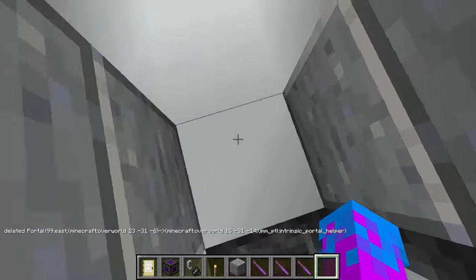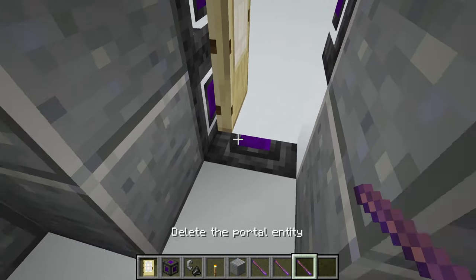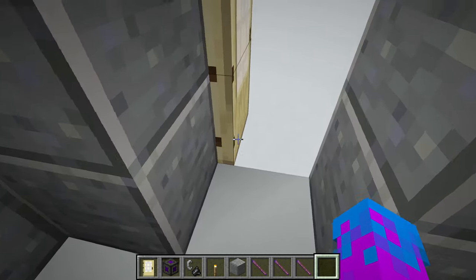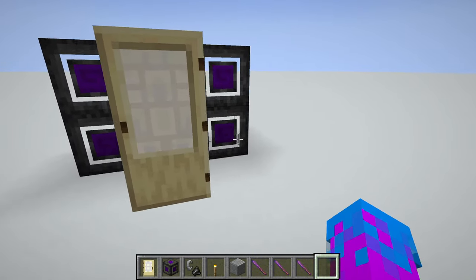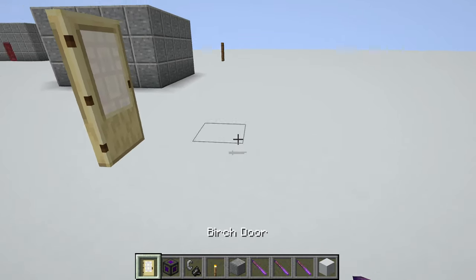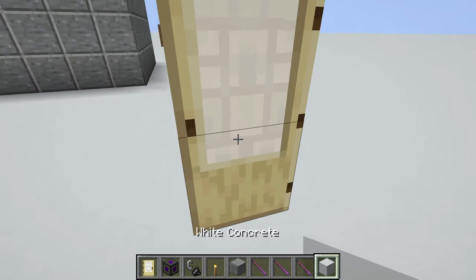The only thing is that it's halfway right here, so we're going to just move the portal back. And then delete this frame. And there you go, we've got our little subspace door.